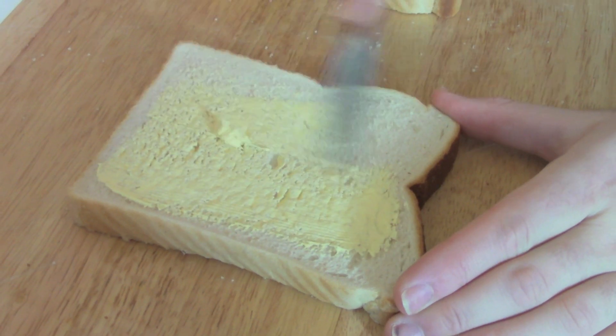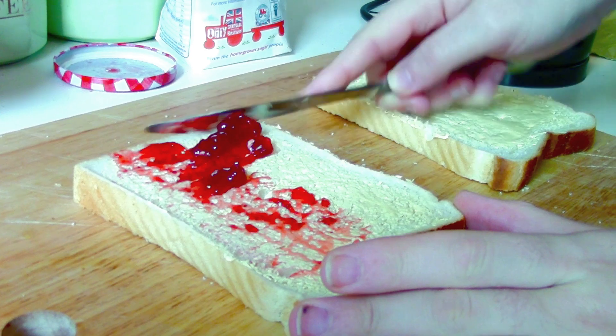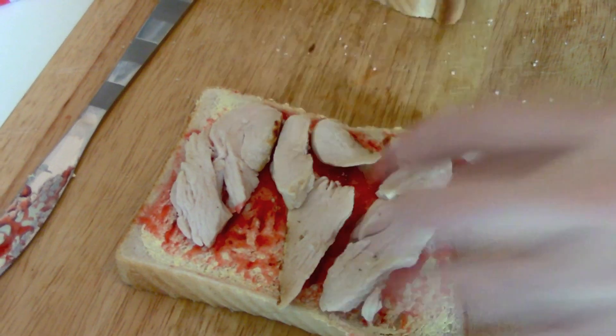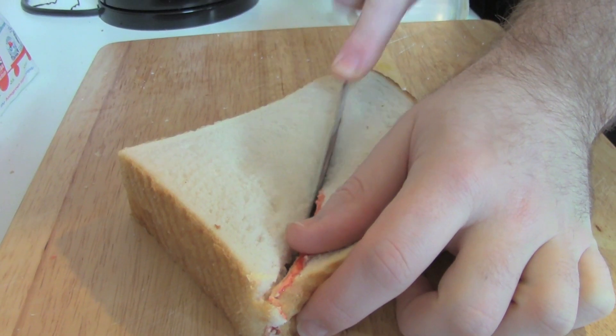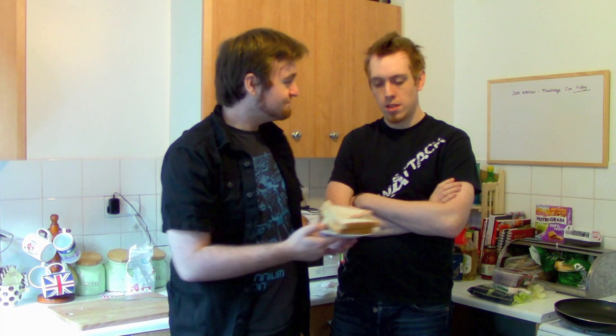So let's get started. To start you'll need two slices of fine white bread. Butter them well. Add some delicious jam — or jelly for our American friends. Add some delicious turkey. And sprinkle on some delicious cereal. Assemble the sandwich and cut into triangles. And there you have the delicious Sinner Sandwich. Cheers!